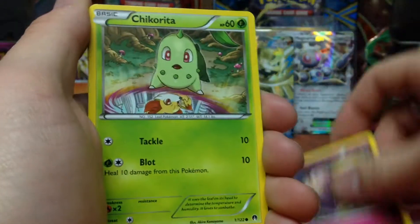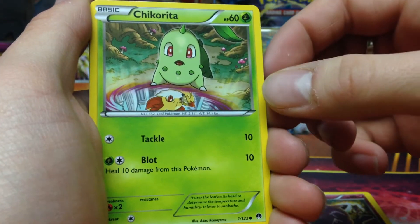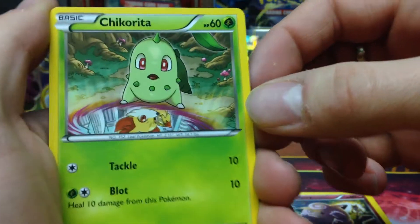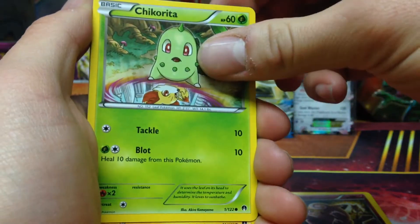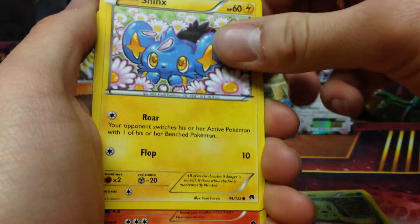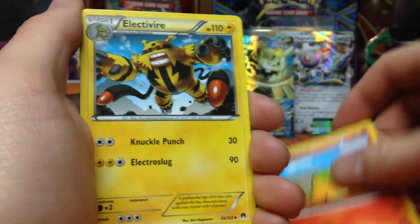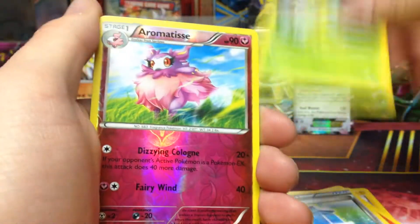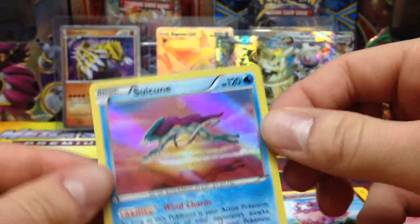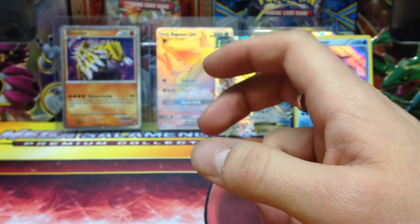Tympole. Clefairy. Chicorita. It's like dreaming of being a Fennekin or something. Shinx - oh, that's cute. Electivire. Max Potion. Bayleaf. Reverse Aromatis. And a Suicune Holo - nice. This one's definitely treating us a lot better so far in our first two packs than the Pikachu EX tin.